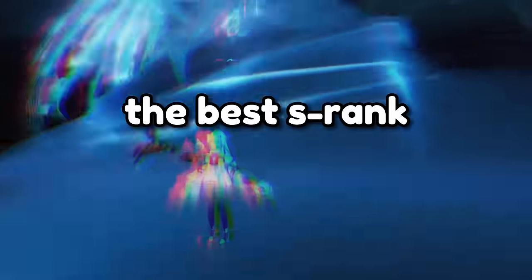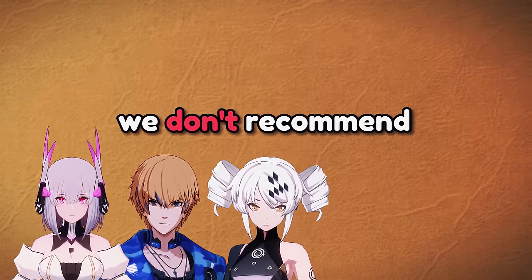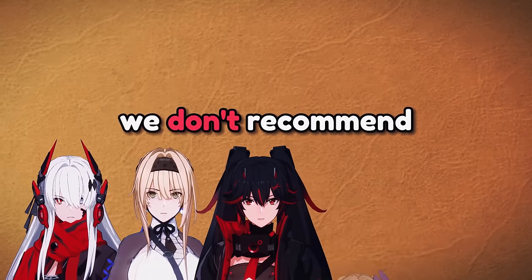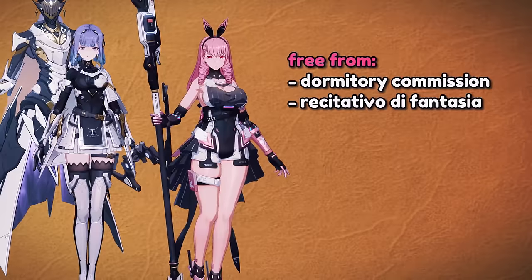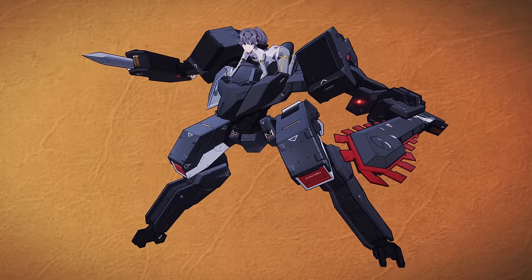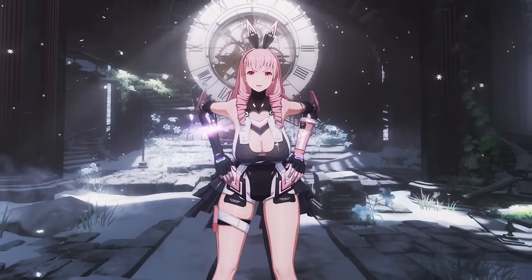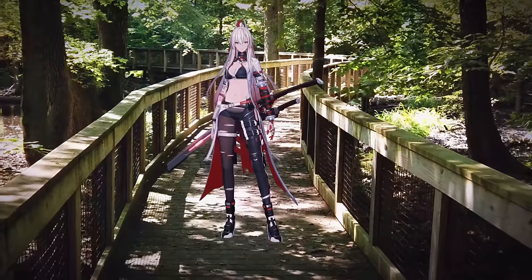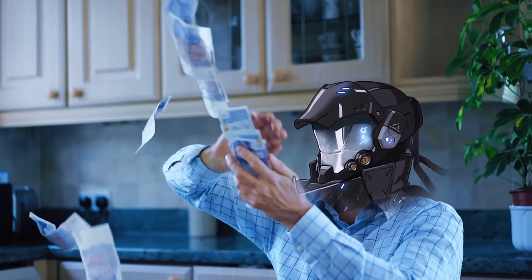With that in mind, let's assess who is the best S-rank construct to target. We don't recommend pulling for any character available on the beginner S-rank selector you get for starting the game, or any of the constructs available on Celica's S-rank selector. We also don't recommend using it to get an S-rank you can get for free through the dorm or Rectitativo di Fantasia, and we'd suggest against Nanami Starfarer since she will soon be outclassed by Watanabe Epitaph. If you are a new or returning player with a character you missed that you have your heart set on, the blue target is your most reliable and affordable way of getting them quickly.